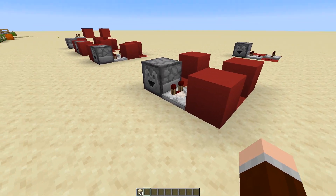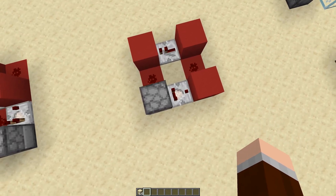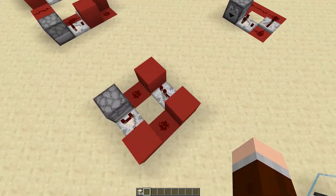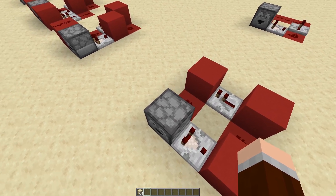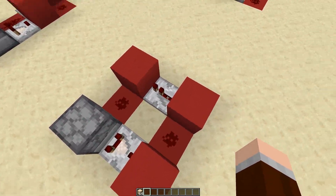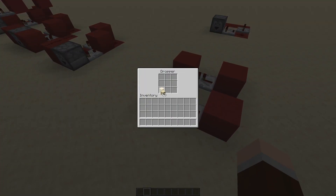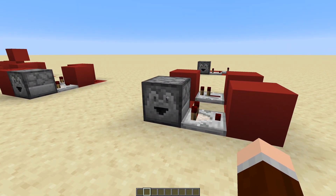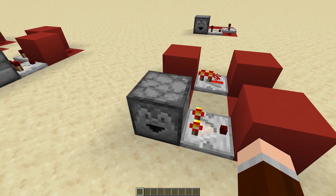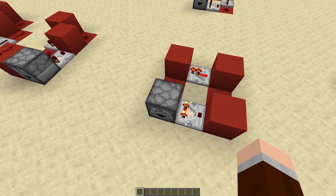It would obviously make sense to automatically dispense items from droppers or dispensers if there are any inside. You could think of something like this — this here is exactly the same as this here, it just uses less pieces of redstone. What this does is it checks if there are any items inside of this dropper, powers this block, which powers this redstone, which powers this block, which powers this repeater, which powers this block, which powers this redstone, which powers the dispenser and it will dispense items put inside of it. The downside is that if you put more than one item, it will only dispense one because it's already on.